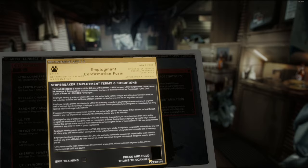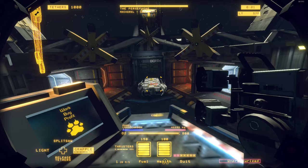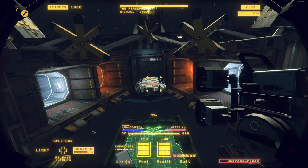Strap on our mostly functional, state-of-the-art, zero-G space suit and cutter equipment and get yourself acquainted with all six degrees of freedom! Climb out into the marvelous vacuum of space and dive face-first into the hardened shells of all your favorite spacecraft!